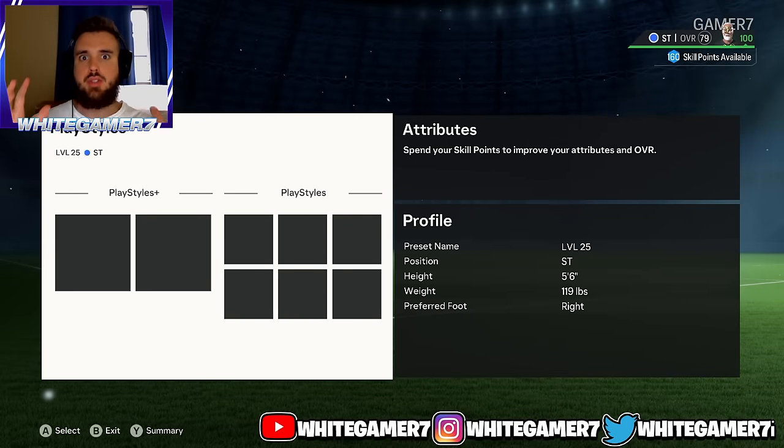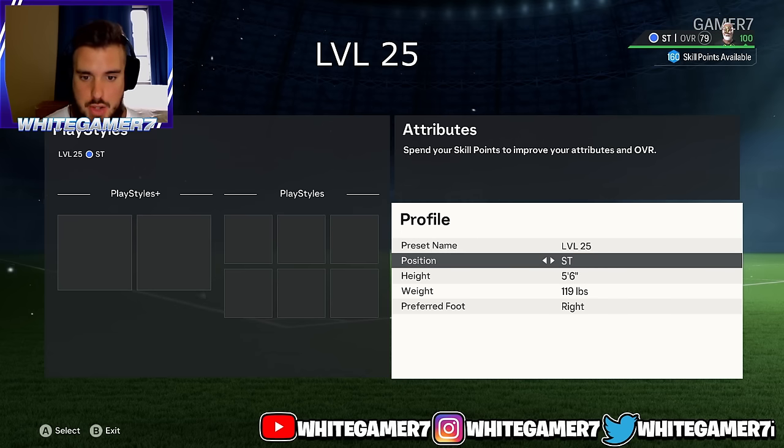What's up everyone, it's White Gamer. Happy new year! Today we have the best striker build for level 25, level 50, level 75, and level 100. This first one is going to be for level 25.